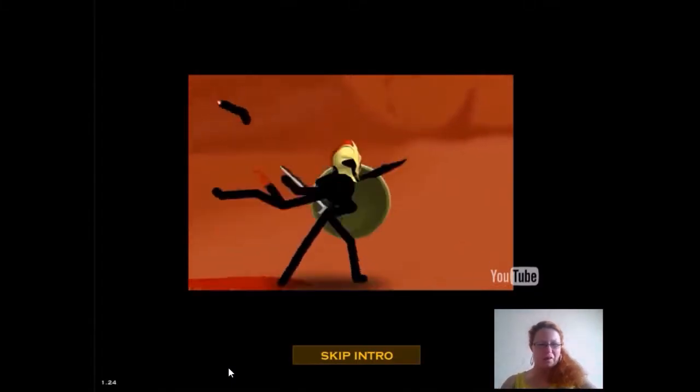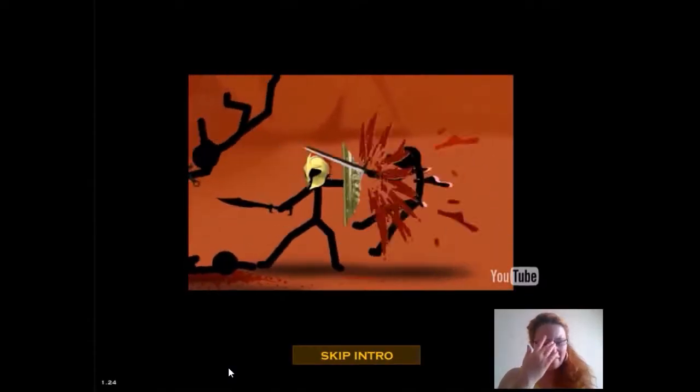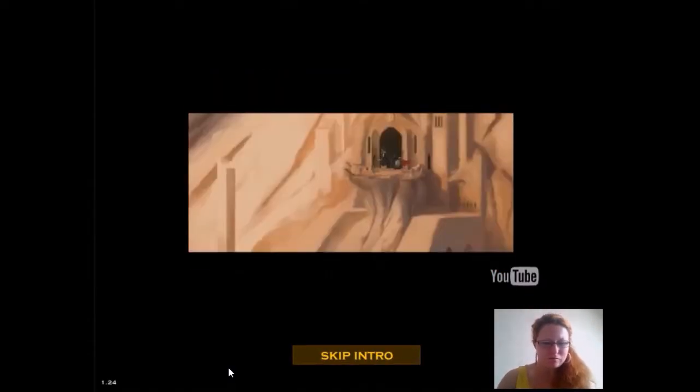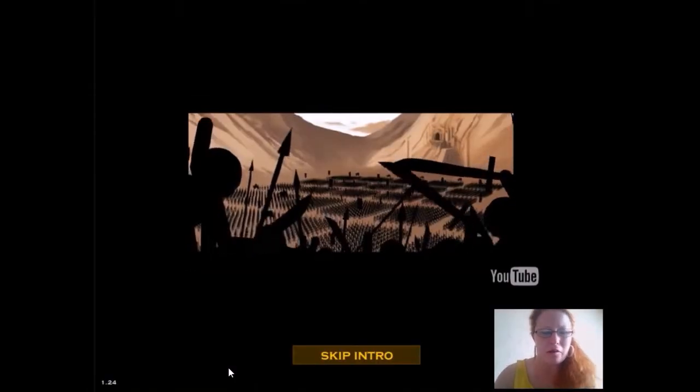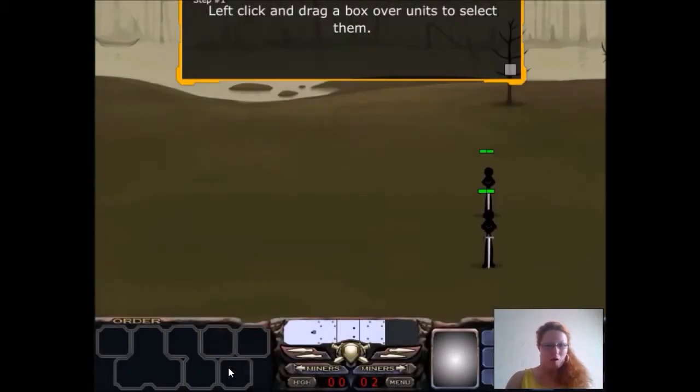Ew! Don't drop it, man. That sucks. You look like shadow man stick fingers — the shadow man stick fingers. Left click and drag a box over units to select them. Whoa, whoa, whoa! I don't got my mouse. Sadly, so.